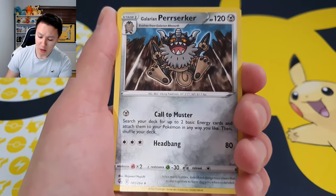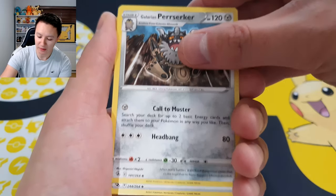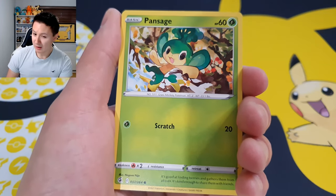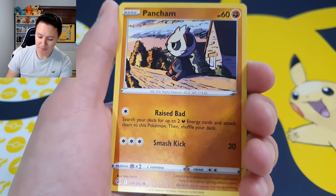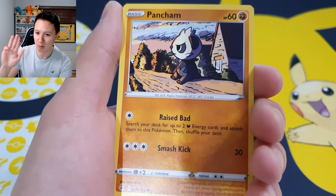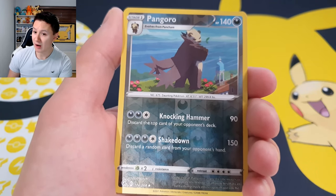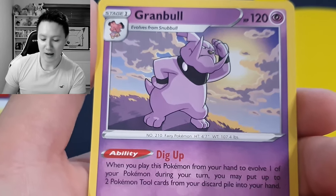Starting with a Darkness energy — I completely forgot about the energy guessing game after opening Celebrations for so long. We've got a Galarian Darmanitan with cool artwork, a Fusion Strike Energy which appears to be a brand new energy card specific to this set, Elesa's Sparkle, Phantump, Wooloo, and Pangoro. Reverse holo is a Pangoro — looks very cool. Our very first pack's final card is a regular rare Greedent.